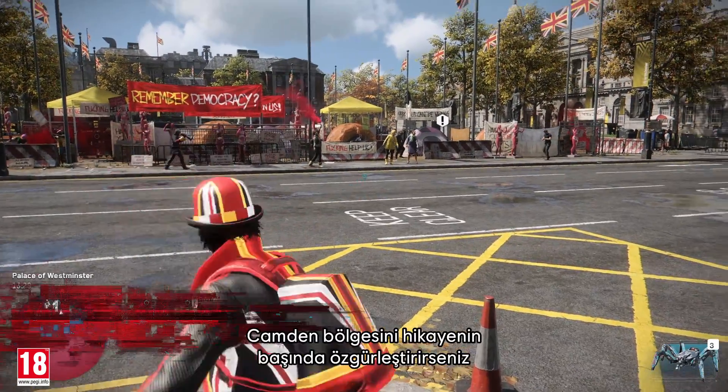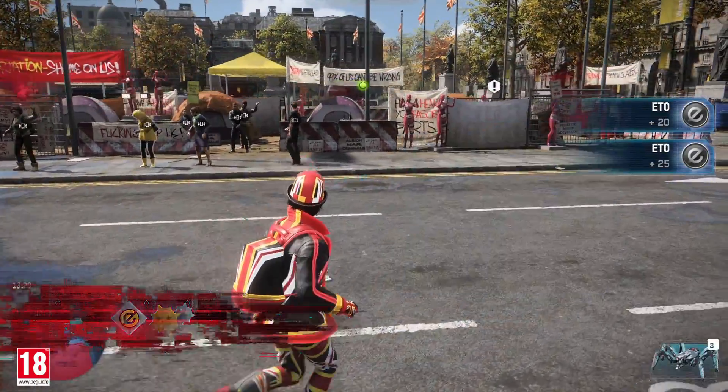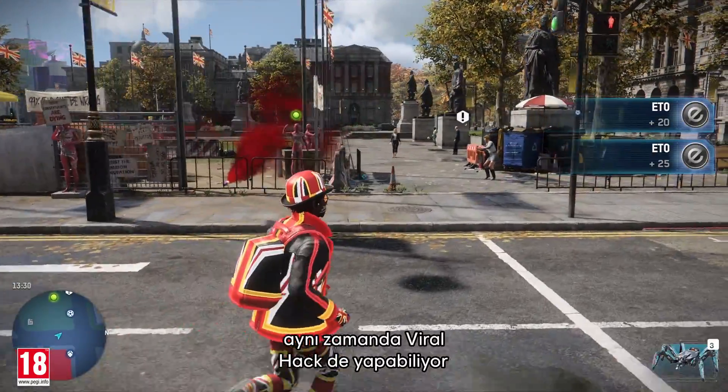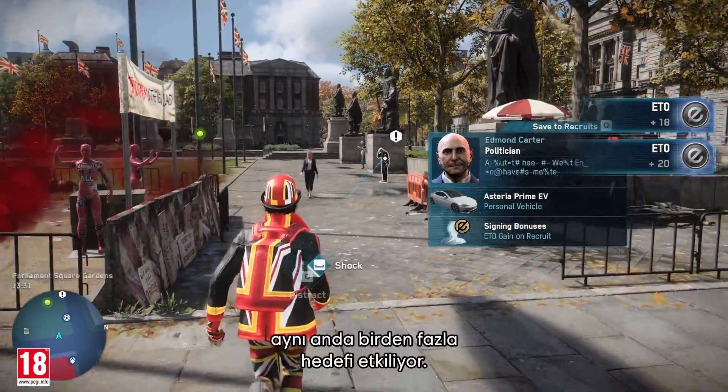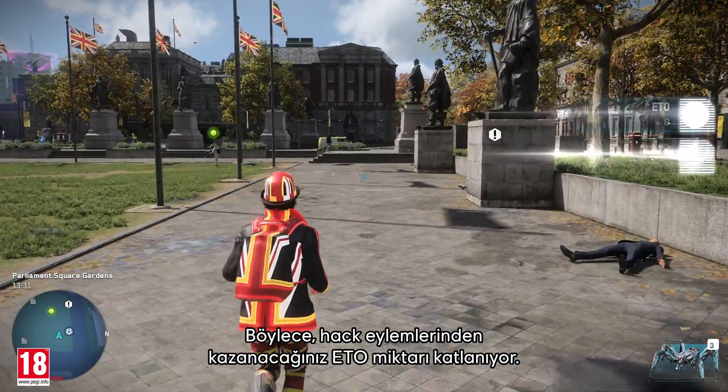Free the Camden Borough in the beginning of the story to gain a skilled hacker operative. This character not only has the crypto skimmer ability, but viral hacking as well, which allows your hacks to spread, hacking multiple people at once. When combined, your Ito will multiply every time you hack someone.